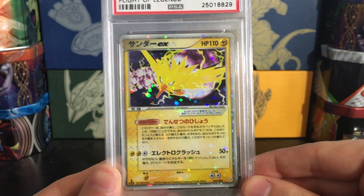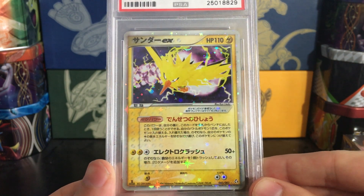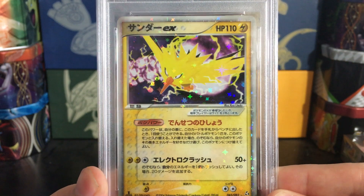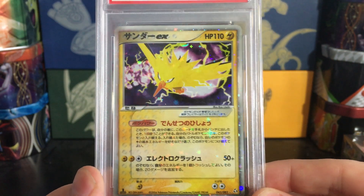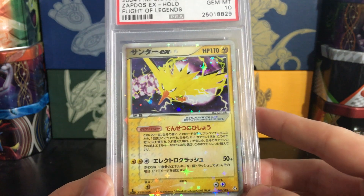Last but certainly not least, we have Zapdos EX. Again with that beautiful holo pattern — it doesn't pop quite as well on Zapdos just because it is yellow, but still really, really nice. The continuity across these cards is so beautiful, and having all of them in my collection is fantastic.